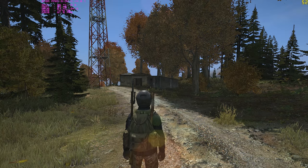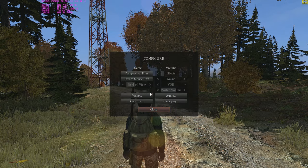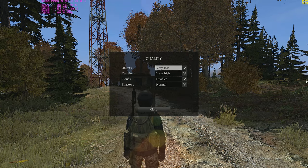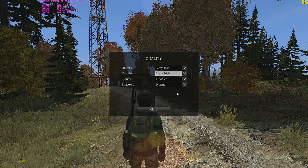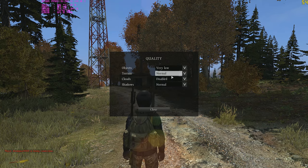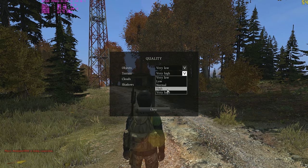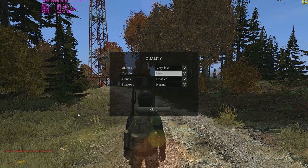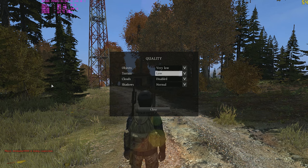Before going into every specific detail, I want to send a message to the developers of DayZ, because there is unfortunately one option that players cannot change but impacts FPS quite significantly depending on the player. There is a server-forced setting in the game, which is terrain. Terrain is the grass that surrounds the player in about a 100-meter radius, due to it being set at very high.